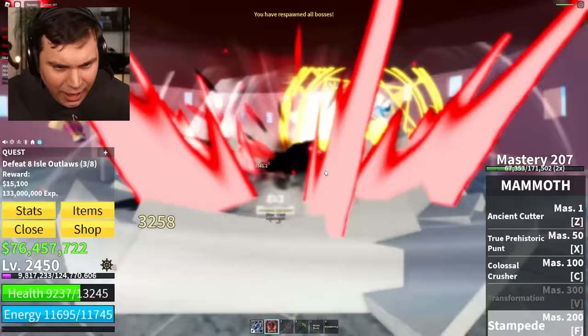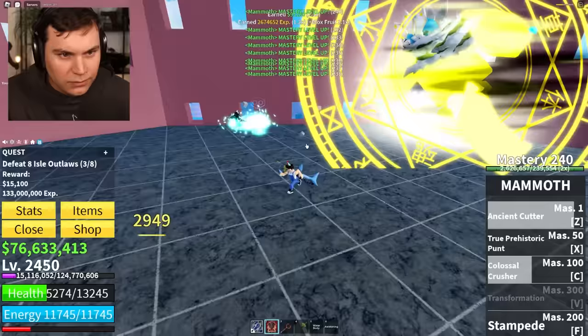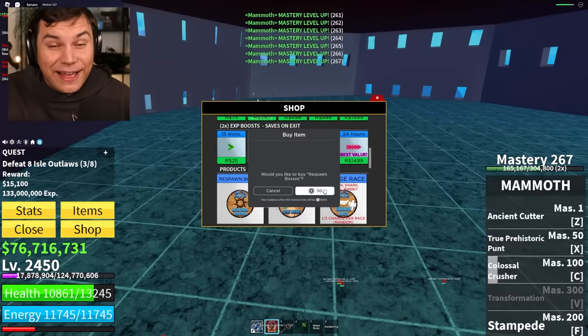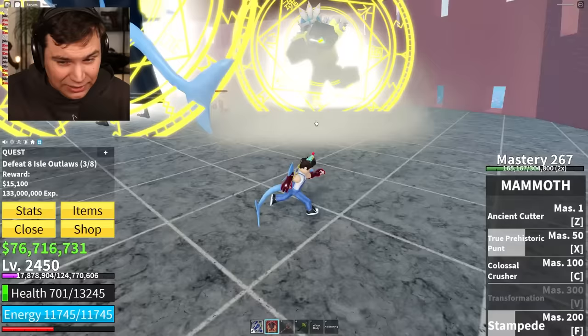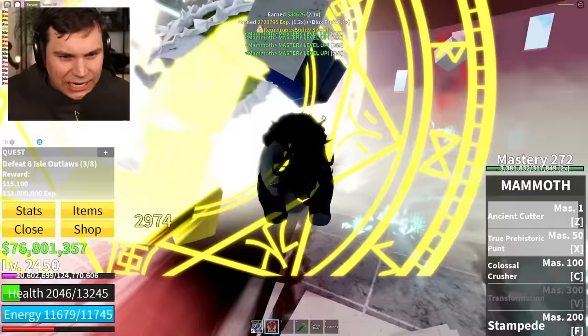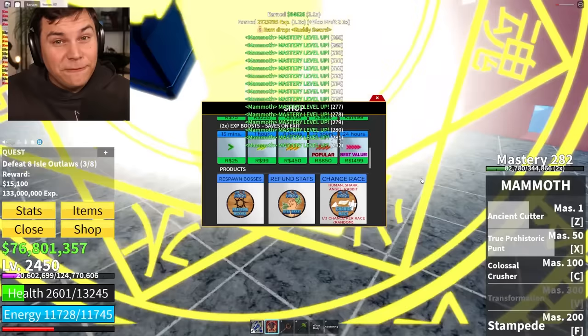Stampede! Oh my God, I am really loving this fruit. We're starting to get so close - 250! 267. I think we have two more kills and we're gonna be able to use every single move. Honestly, if you aren't transformed as Mammoth, what are you even doing? Currently when we don't have it fully leveled all the way to 300, when we aren't transformed, we don't have a tap ability.